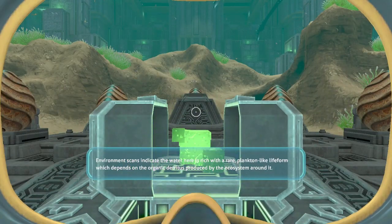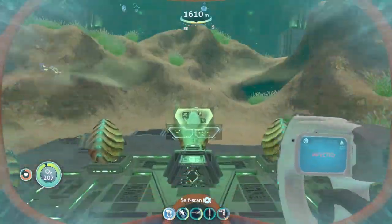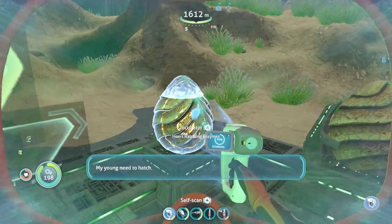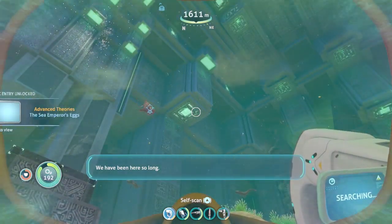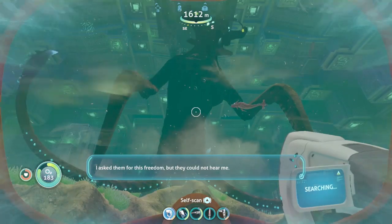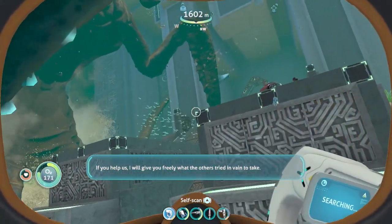I can insert an ion cube here. The environment scans indicate the water here is rich with a rare plankton-like life form which depends on the organic detritus produced by the ecosystem around it. Incubator — hatching. Sea emperor: I need to hatch, to play outside this place. We have been here so long. The others built a passage to reach the world outside. I asked them for this freedom, but they could not hear me. If you help us, I will give freely — but the others tried in vain to take.